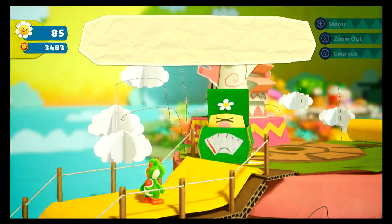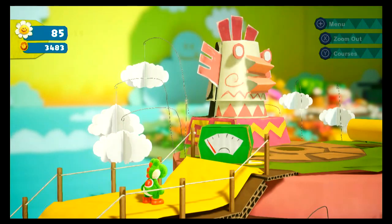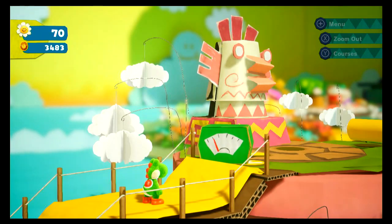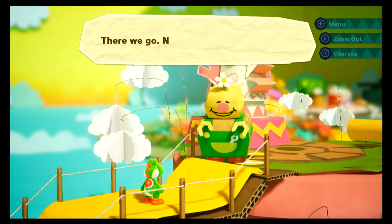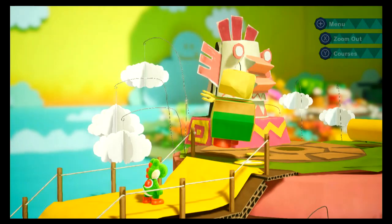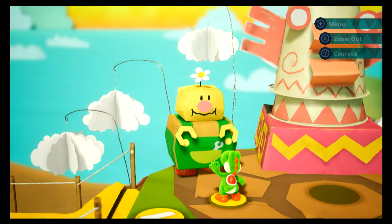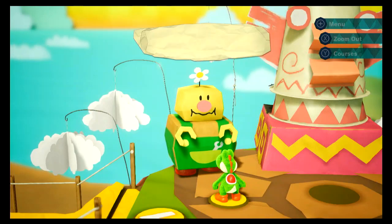So here we have a big ol' Blockafeller who wants a lot of flowers. This is a boss stage. Instead of doing our normal flipside courses, craft stuff, and then stages, we're going to be doing a different format. New levels first, extra stuff later. It makes more sense to me.